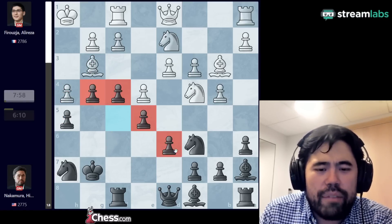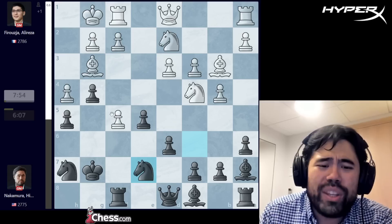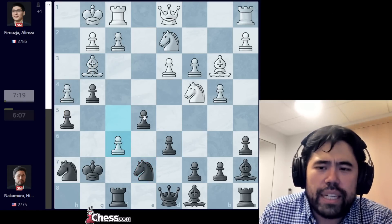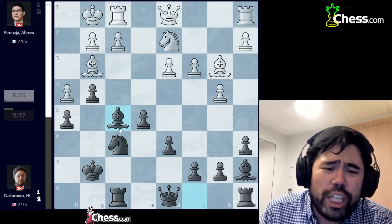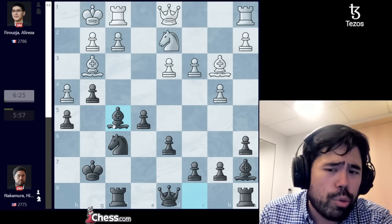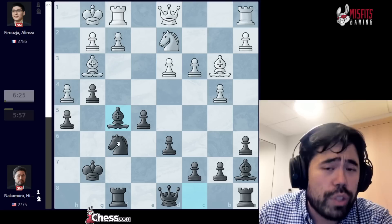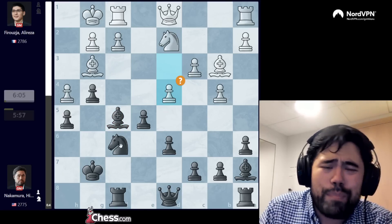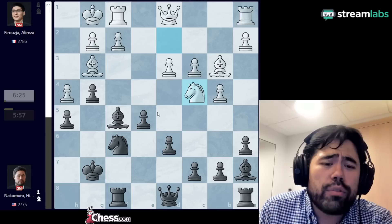Alireza plays knight c4 and now I go all-in on the kingside by pushing h5, threatening h4 which would trap the bishop on g3. Alireza goes h4, I go g4, knight d2, and now I play f5. He takes the pawn because if he doesn't, here comes the pawn avalanche. So Alireza takes and now I play knight to e7 with the idea of recapturing on f5 with my knight to target the bishop and pawn. Alireza plays f6, I take back, he goes Nd3, and now I just play knight to f5 — a very classic move to exchange the knights and keep the flow going.